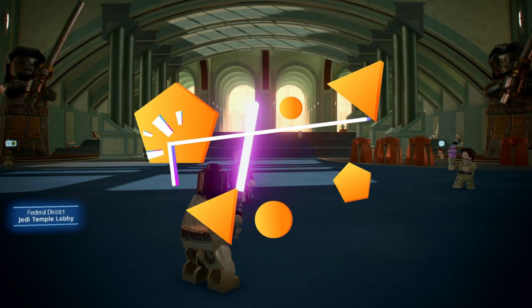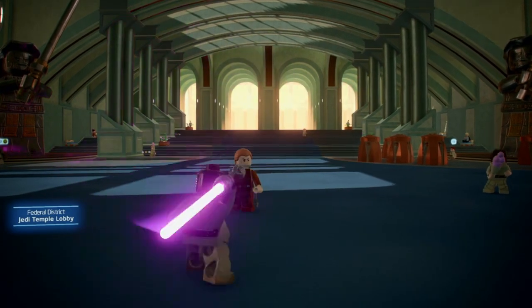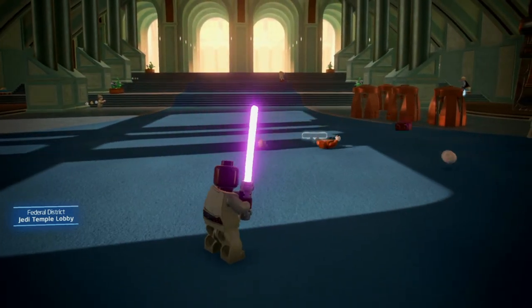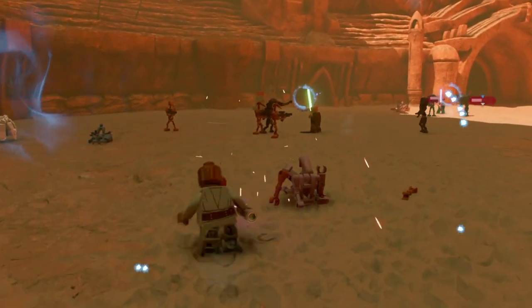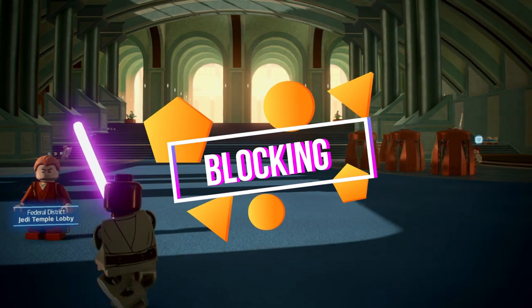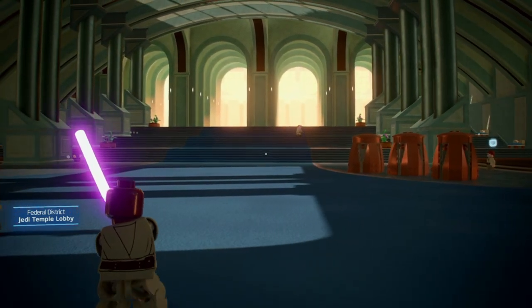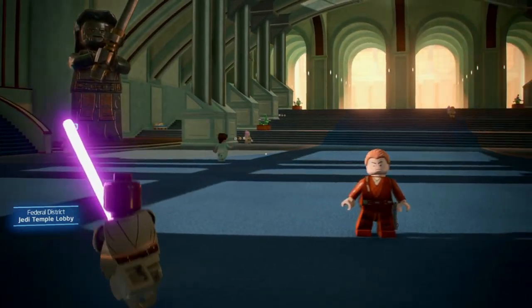First of all there obviously is the basic lightsaber attack. It does medium damage and gets boring after a short period of time, so luckily there are way more attack options for you. The next ability you have is the ability to block unfriendly attacks. The block looks like this and you can deflect blaster shots back to where they came from and also some lightsaber attacks.